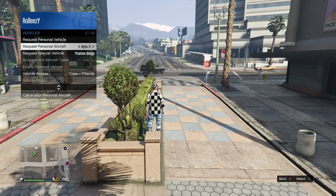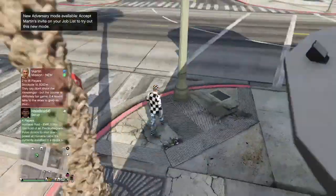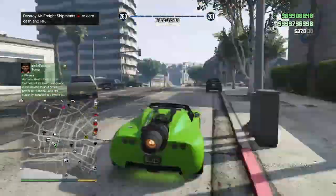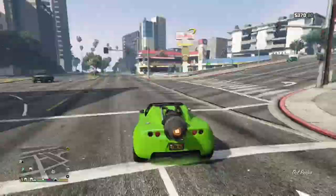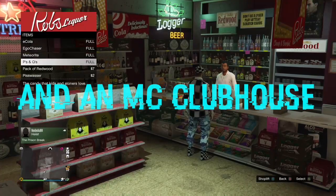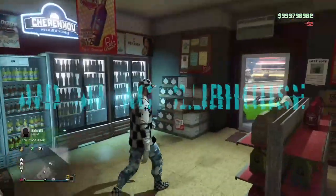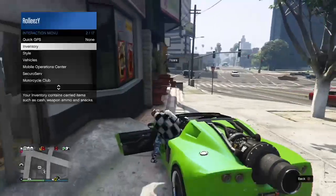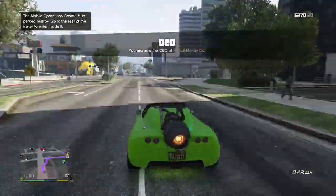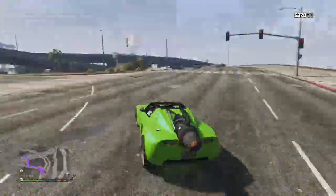Now we're moving on to the off-the-radar glitch, the main glitch in this video. What you're gonna need is an MOC with the Weapon and Vehicle Workshop, one special vehicle like the Phantom Wedge or the Rocket Voltec like you see right here, ten PissWisers, and obviously you gotta have your vehicle warehouse for the CEO. Now I'm gonna go ahead and stock up on PissWisers — you can either stock up at convenience stores or you can go to your CEO office and get them from your assistant. Once you've done that, you're pretty much ready to do the glitch. I'm headed over right now to my vehicle warehouse — this is where all your special vehicles go.